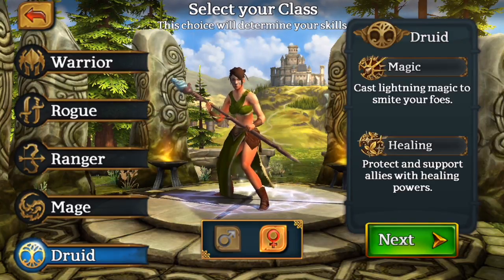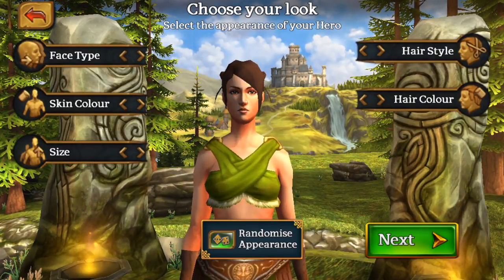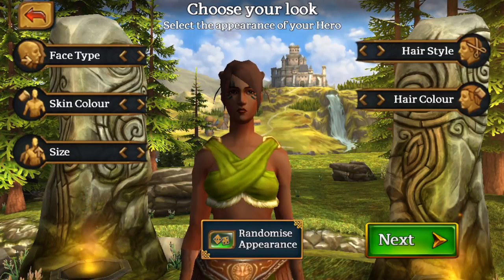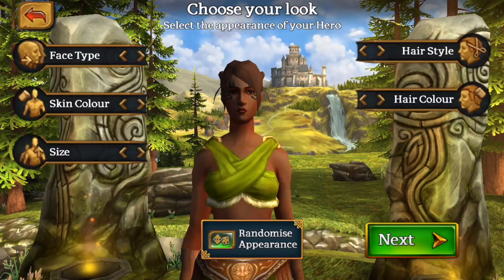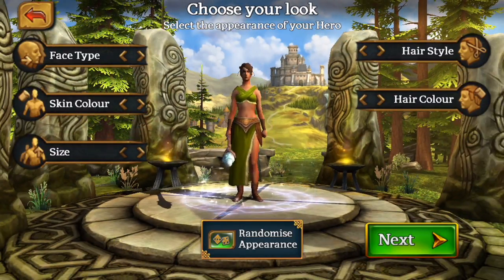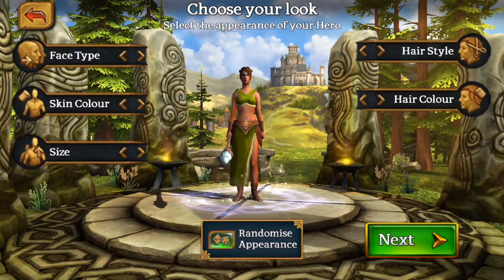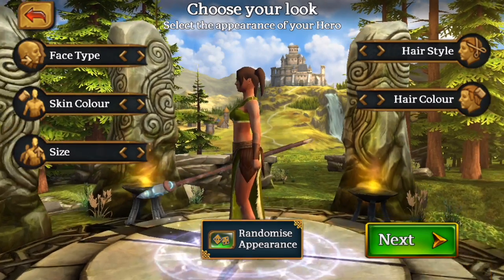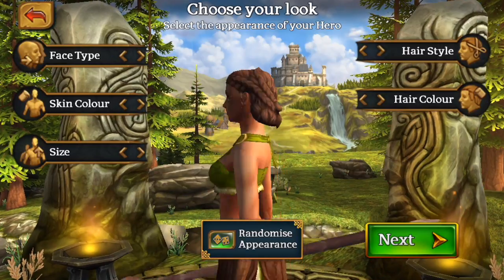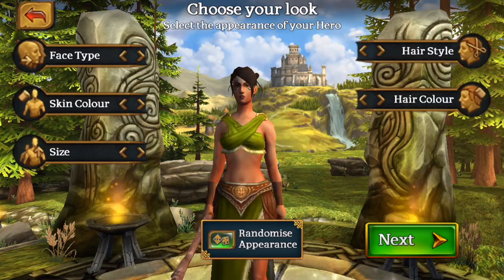We'll go in as a Druid since we already have this. Now you can choose your face type - there are a bunch of different face types. You can choose your skin color to match real life or do whatever you want. Then you get size - you can go quite big or quite small. And there are hairstyles like pigtails, top buns - and some hair colors to choose from.